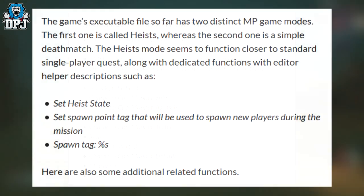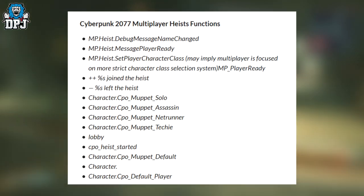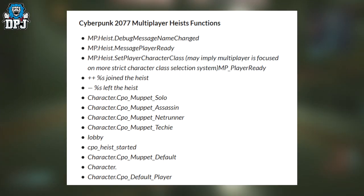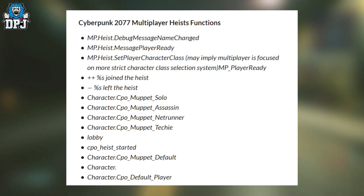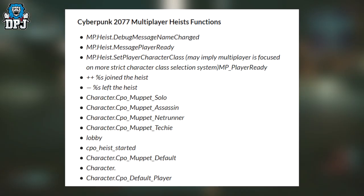We also have some additional related functions: np.heist debug message name change, np.heist message player ready, and np.heist.setPlayer character class — which may imply multiplayer is focused on a more strict character class selection, which is pretty cool to think about.